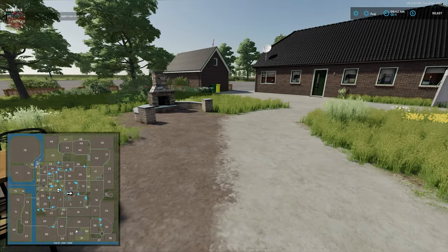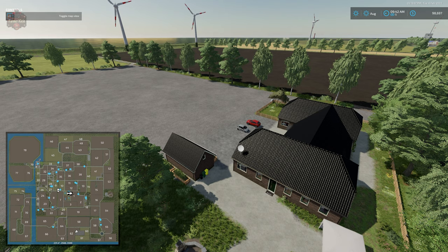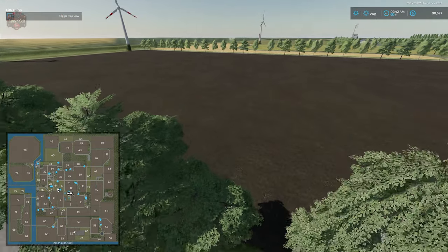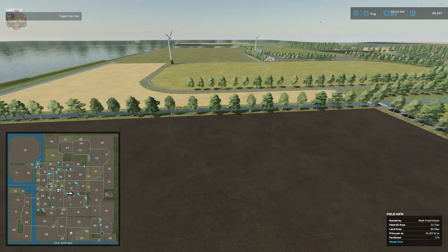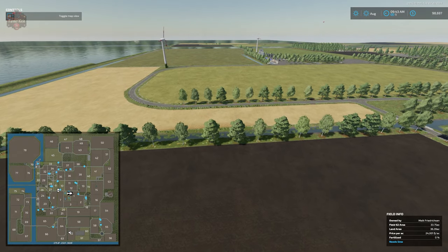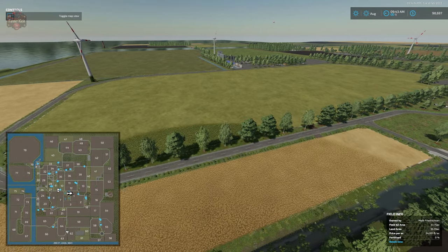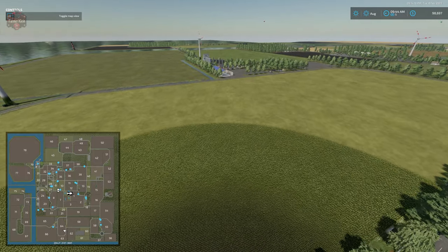I looked all around this map before recording and wasn't able to find any of the pink high heels — I feel a little down about that. But apparently there are 10 of them scattered around the map. Let me know in the comments if you've managed to find any or all of them.